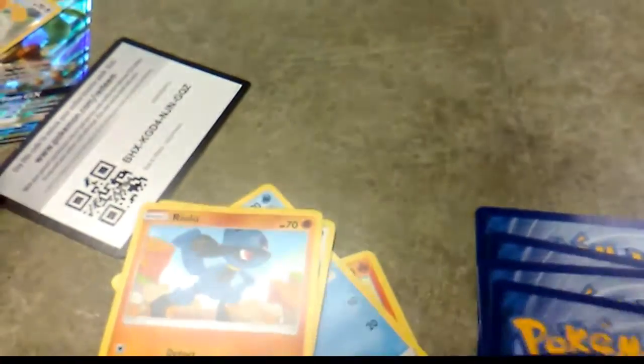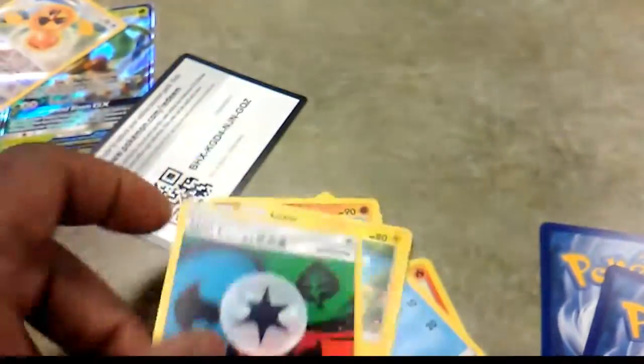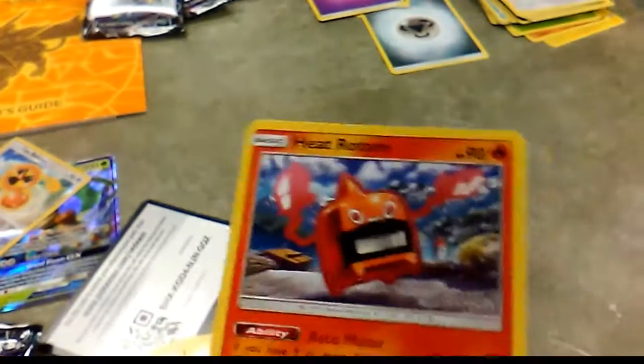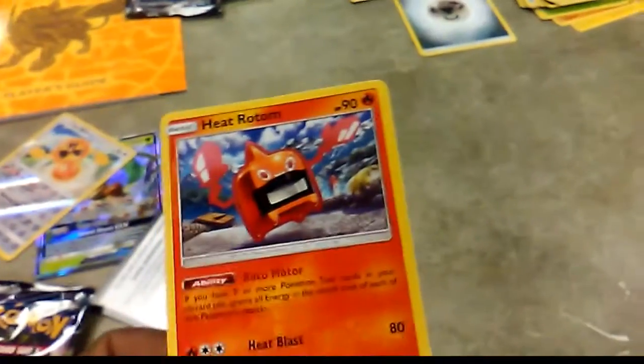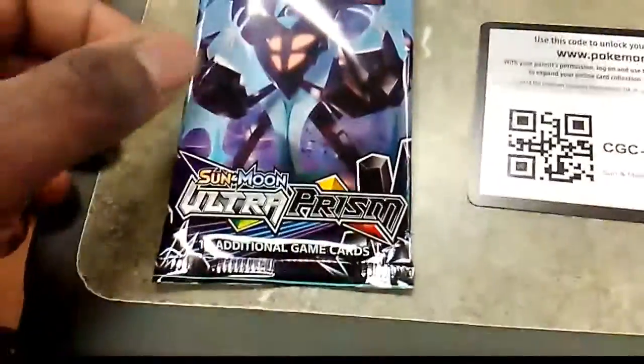Pack four: Piplup, Diglett, Riolu, Hippopotas, Luxio — we're starting to see repeats already. We have energy; the set has 156 cards. Mow Rotom reverse, and the rare of the pack is a regular rare Heat Rotom. Two Rotom forms in one box — not bad at all.